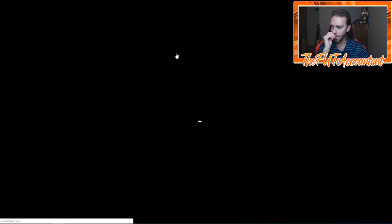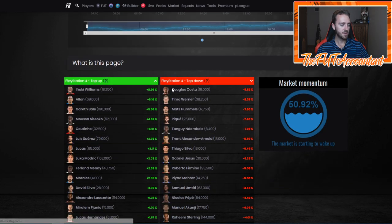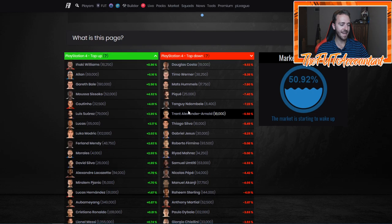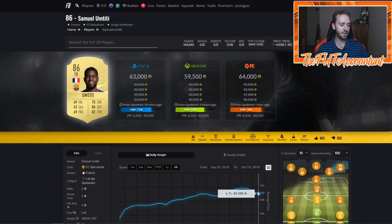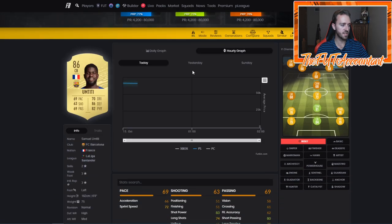Going back to the index gold, this is one of my favorite pages on Footpin to look at because of the 'top up and top down' section at the bottom. This gives you a percentage rating on how low cards are at the exact moment when you're looking at them. Tiddy right now is 63,000 coins — I know for a fact I saw this card today at 65k.